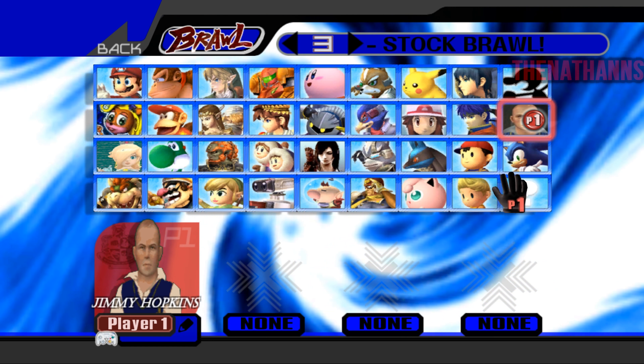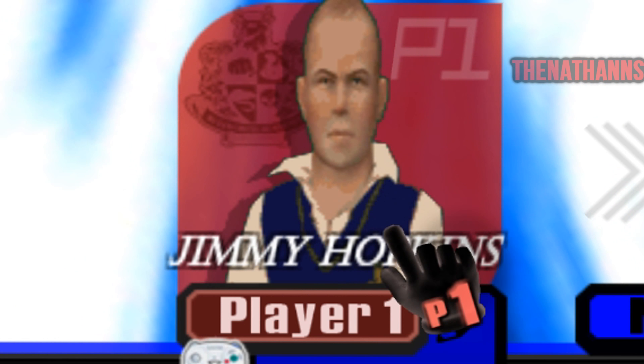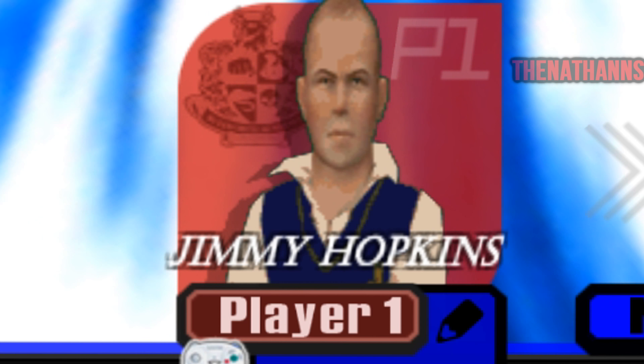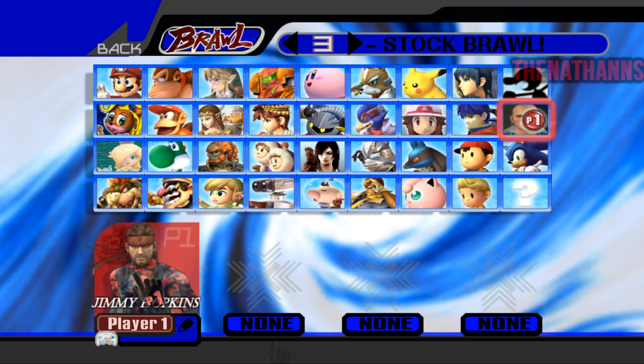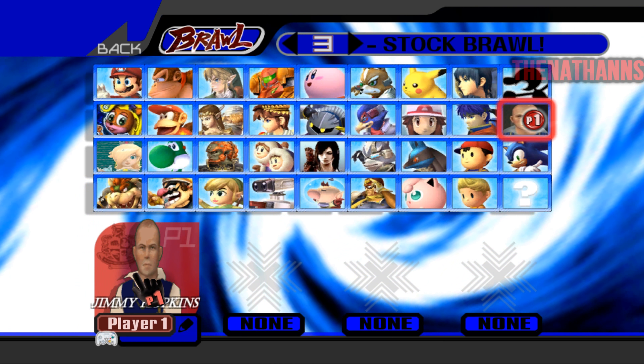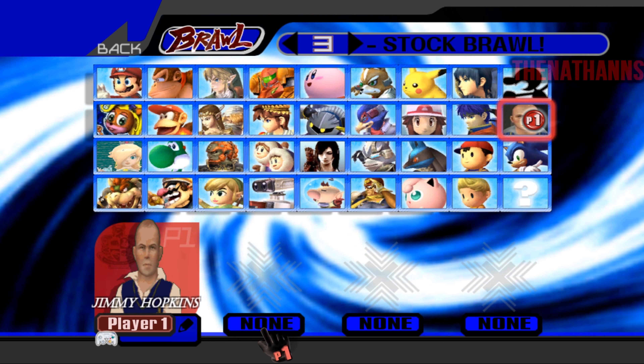Now apparently this mod actually came with actual HUD icons for Jimmy, such as name replacement and portraits. The Metal Gear Solid logo is replaced with the Bullworth Academy logo, which is a really nice touch, because so many mods just seem to replace the original character portrait but keep the original character's name.